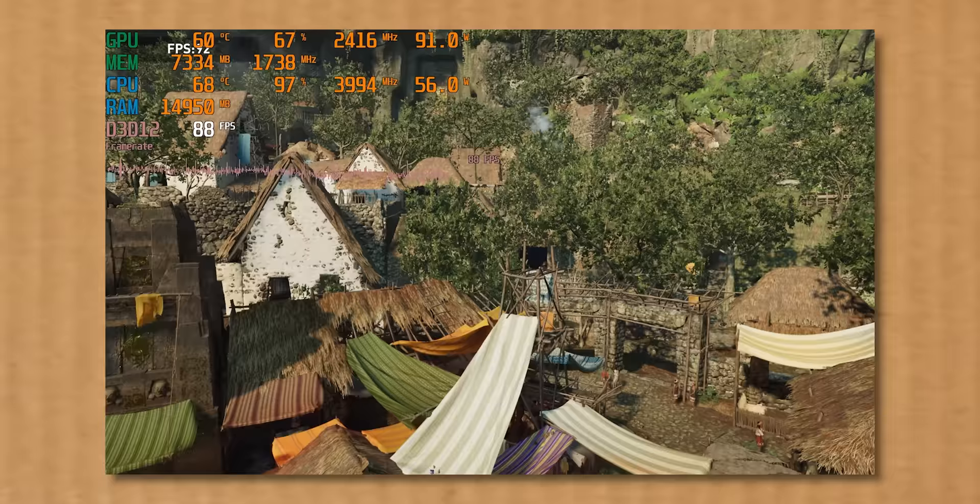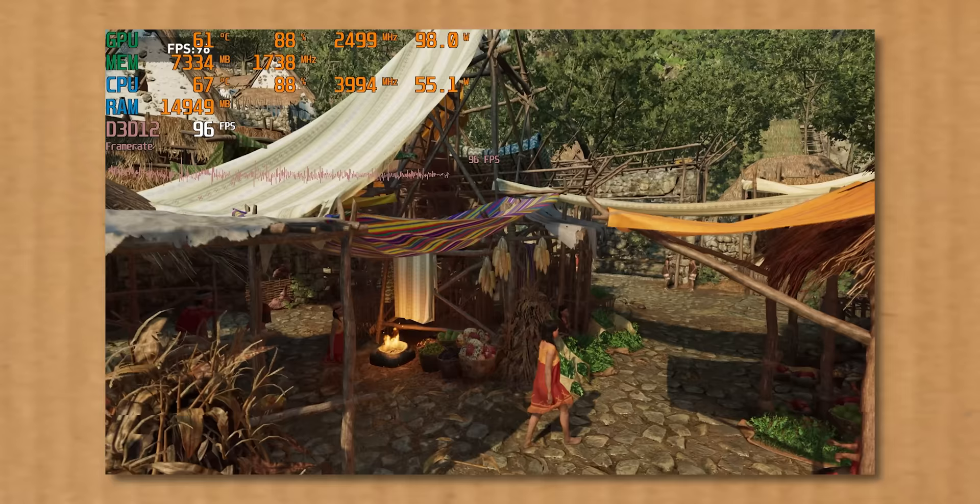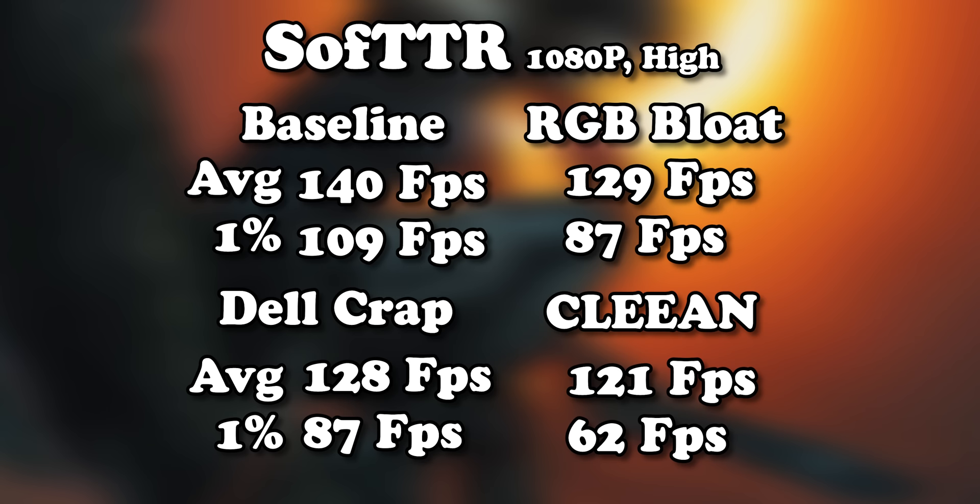We're finally seeing a pretty big jump in RAM utilization and the CPU is getting close to 100%, but did that change the frame rate much? This is getting really irritating — the system just isn't phased by any of this. I think it's time to finally bring out the big guns.